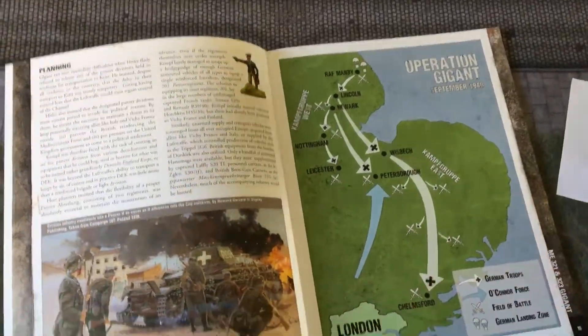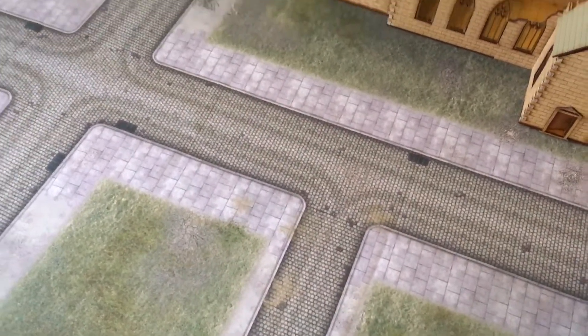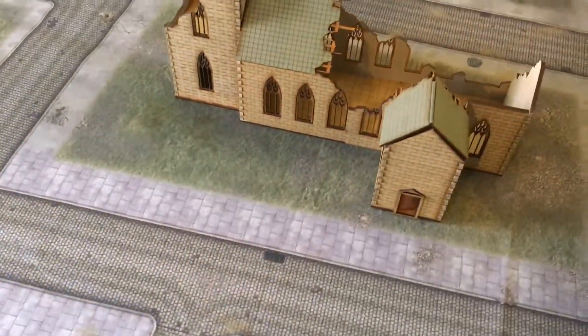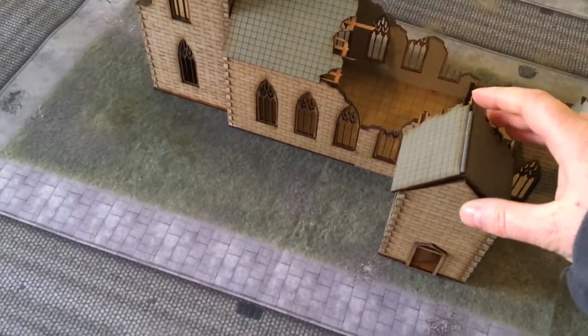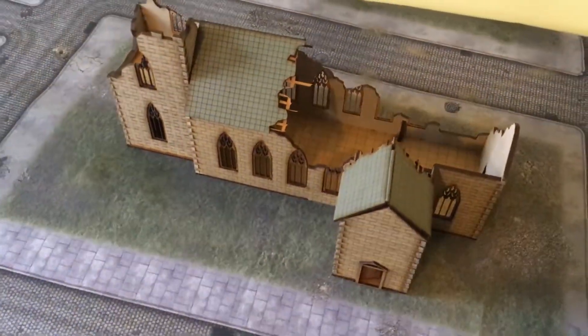What I did here was I purchased another gaming map with streets. We've got a church kit here that I put together. These kits are brilliant - they're all sort of coloured. We've got a destroyed church there.